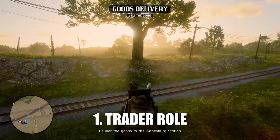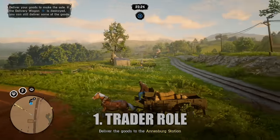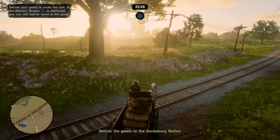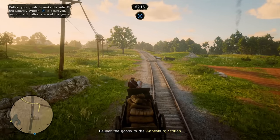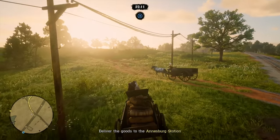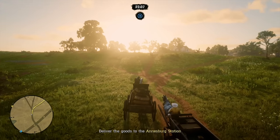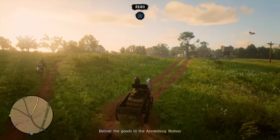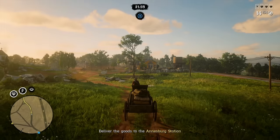The first role we're going to be jumping into is the trader role, which released during the Frontier Pursuits update in September of 2019. It's a very effective role at making money if you really focus in and stock up your camp with materials so that Cripps can later turn them into goods for you to sell. When it comes to those sell missions, 100 good large delivery wagons sell for $500 when you sell locally and $625 when you sell long distance.